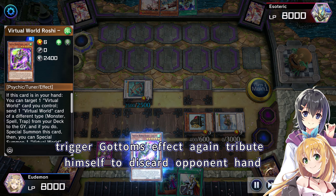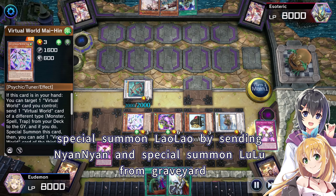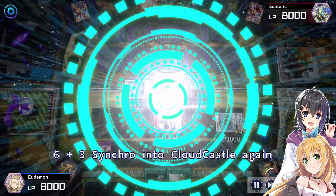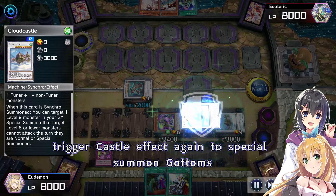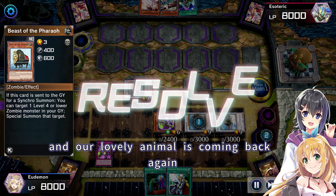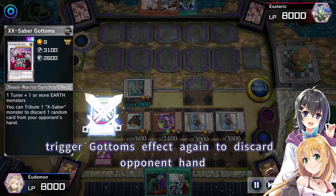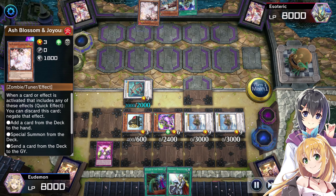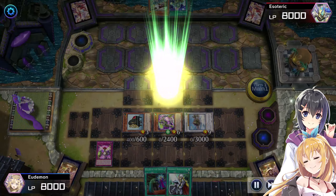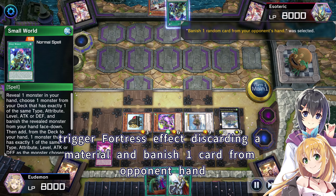Trigger Gottoms' effect again — tribute himself to discard opponent's hand. Special summon Lao Lao by sending Nyan Nyan, and special summon Lulu from the graveyard. Banish Chuche and increase Lulu's level by 3. 6 plus 3 synchro into Cloud Castle again, trigger Castle's effect again to special summon Gottoms. Our lovely animal is coming back again. Trigger Gottoms' effect again to discard opponent's hand.